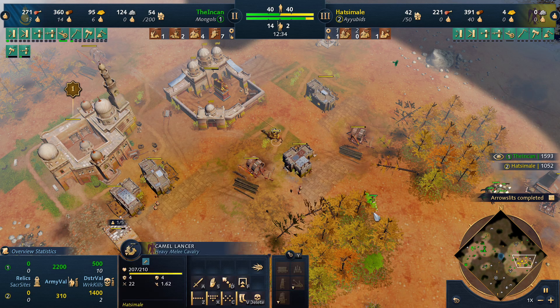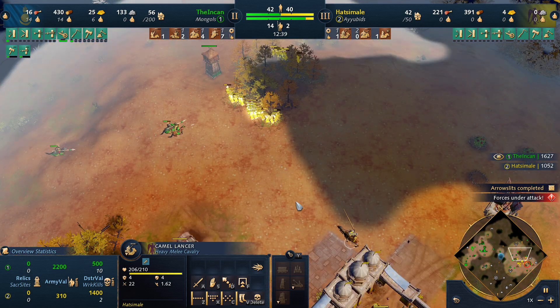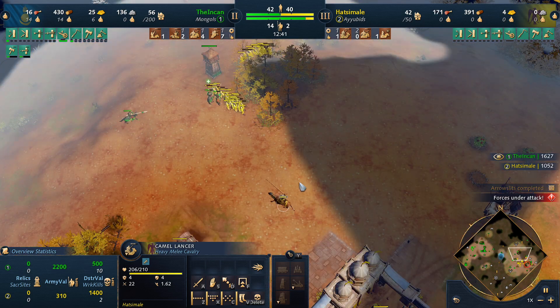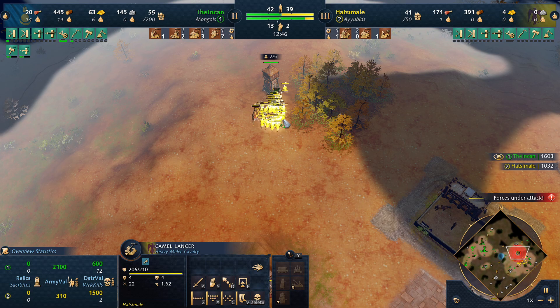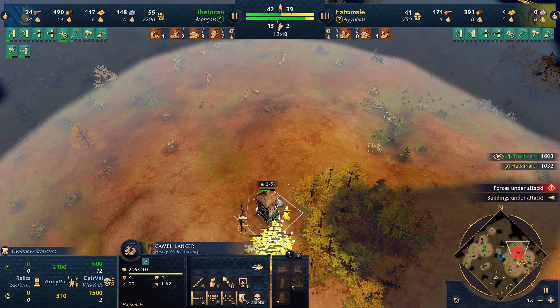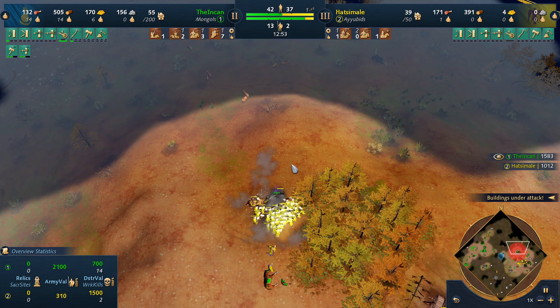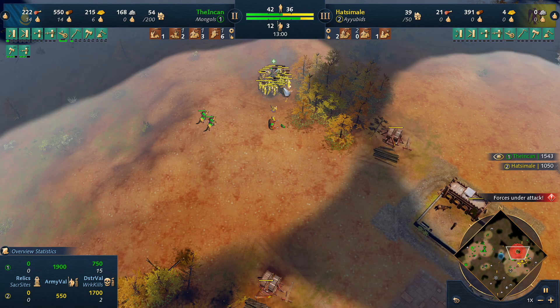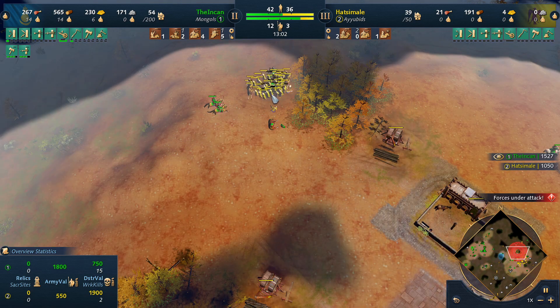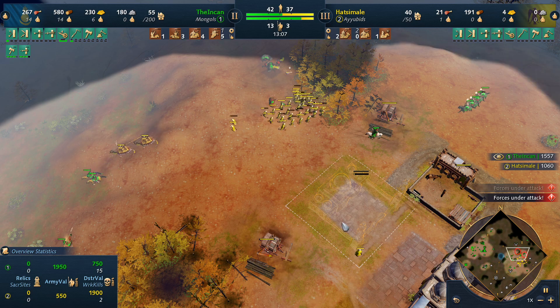He does have his camel lancer up. We do have to be a little bit careful fighting this camel lancer — it's just one, so we can fight it with our cav, we just have to be careful. He commits to a dive and he's starting to lose a lot of villagers now. We do garrison here so we get some tower damage. A couple of free villager kills is nice. We killed probably five villagers in that exchange, maybe a little bit more.